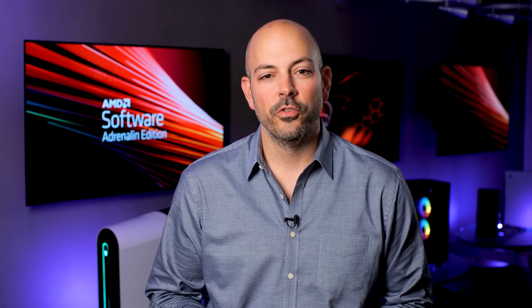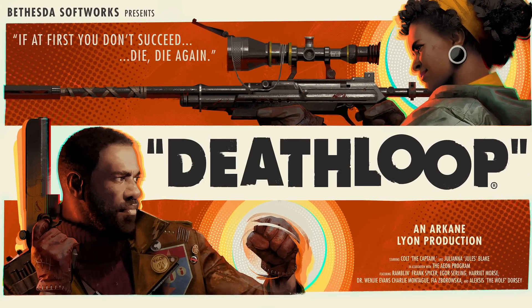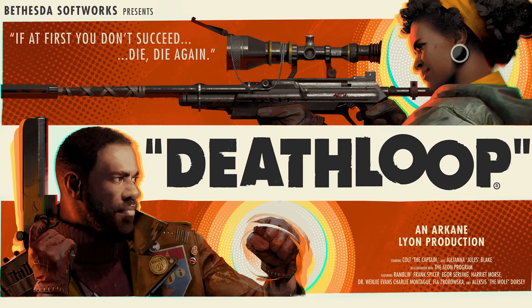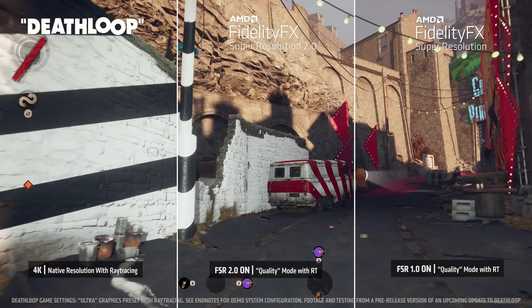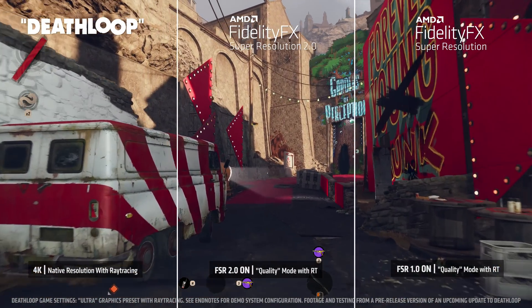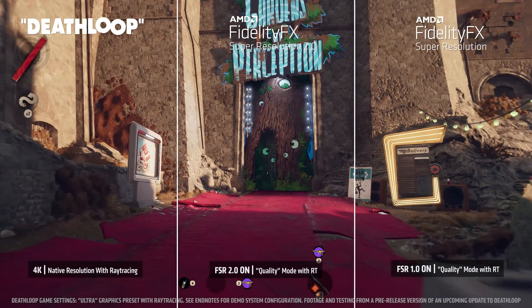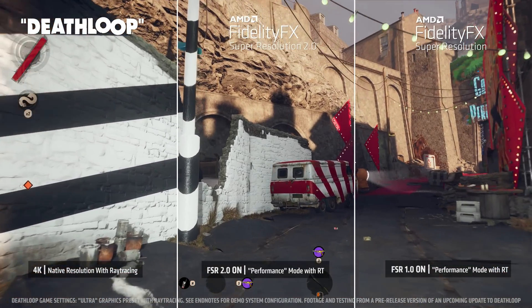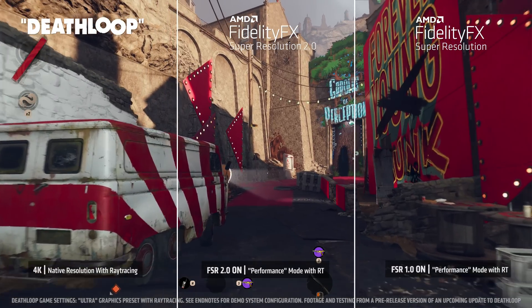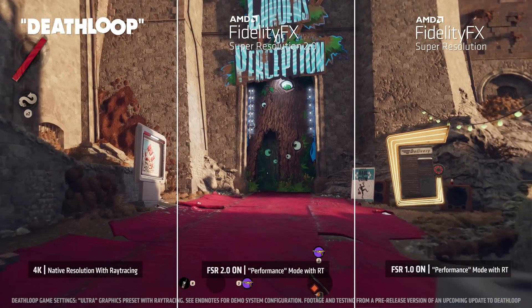Let's have a look at FSR 2.0 in action so that you can see these improvements yourself. One of the first games to get FSR 2.0 will be the award-winning Deathloop from Arkane Studios and Bethesda. Here's FSR 2.0 in quality mode at 4K compared to both native resolution and FSR 1.0. As you can see, the image quality here is virtually identical to the native image. Here's a more challenging upscaling scenario — Deathloop running in performance mode at 4K, and you can see FSR 2.0 produces superior image quality to FSR 1.0 in this mode.